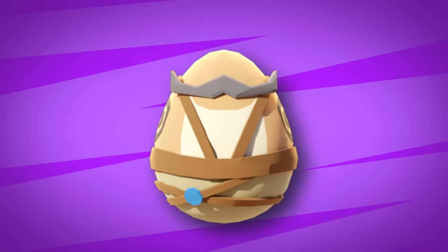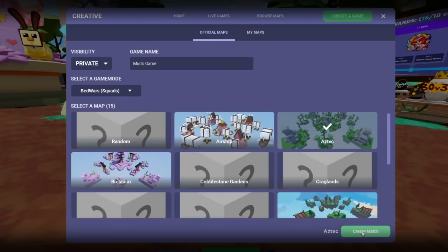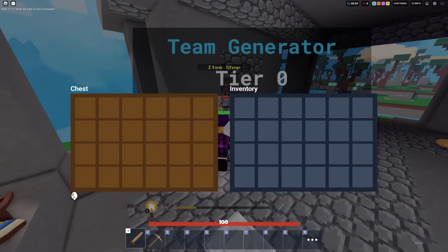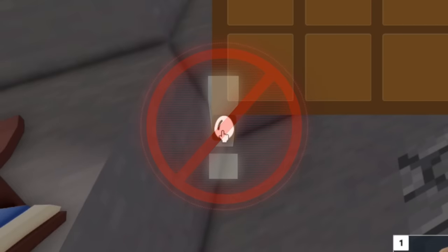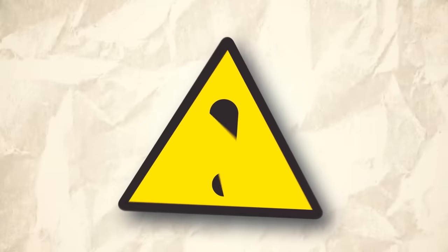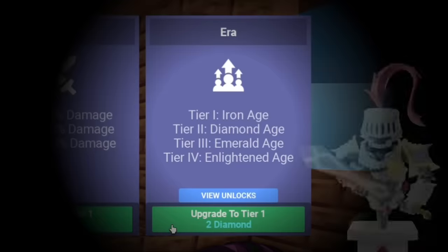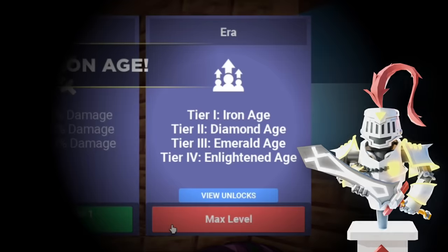Next up we have the Riddle Egg. First, create a custom match. Once the match is started, go near the team chest — there should be an egg right there. Make sure you click on the egg. If you don't see the egg icon in the team crate, you must play a real Bed Wars match and buy the enlightened age. Now the egg will finally show in a custom match.